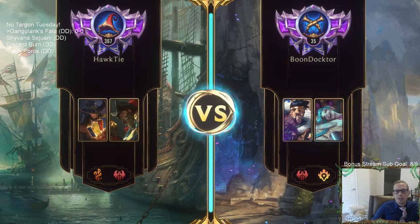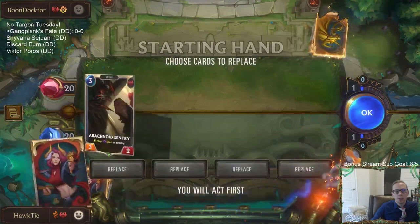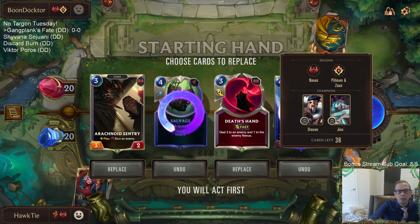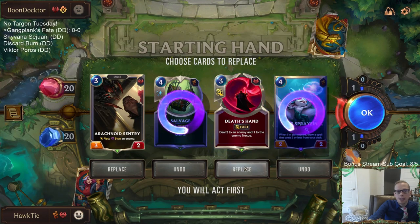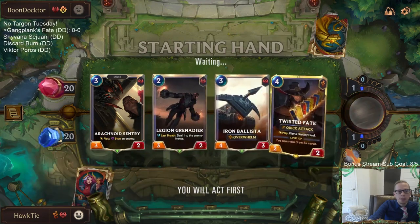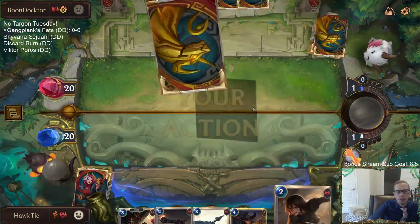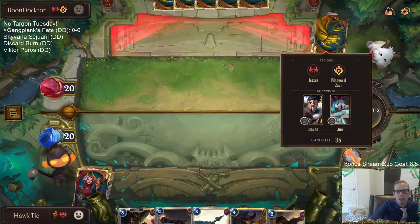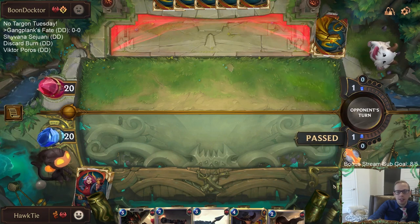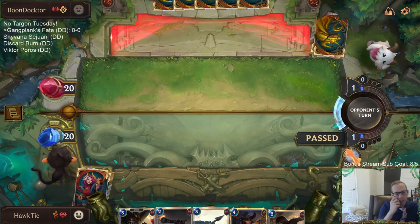We're playing against some discard burn. Our opening hand - I think Salvage and Spray Fin are going to be a little slow, and Death's Hand is kind of a little slow too. Death's Hand is going to be trading down in mana for us - we're not killing any three-cost units with it, we're not killing their champions Draven or Jinx with it. Best case scenario we kill like an Arena Battlecaster probably.